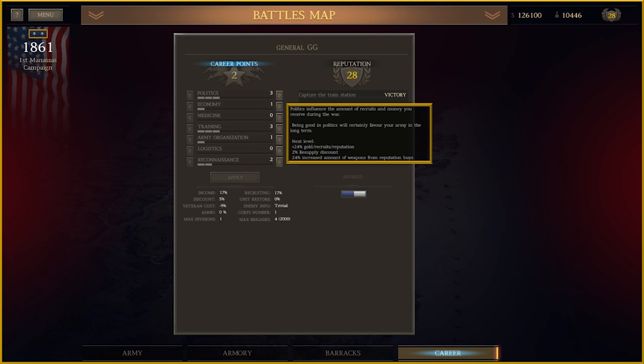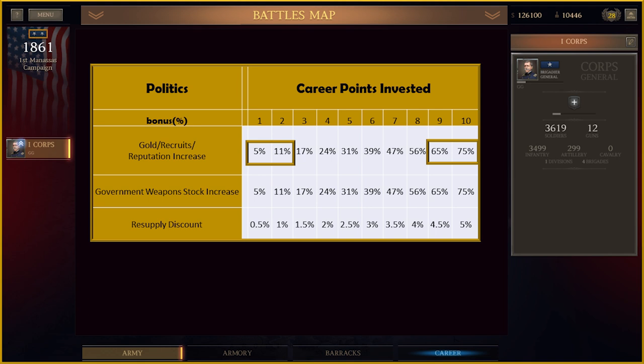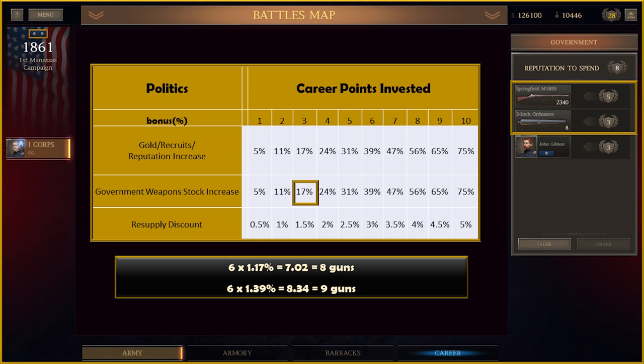Politics still gives you more money, more recruits, and a resupply discount. However, politics now affects reputation points and the quantity of weapons available for reputation. The more points invested, the greater the returns — the difference between 1 and 2 points is only 6%, while the difference between 9 and 10 points is 10%. For example, taking politics in the campaign setup gives 3 points, a 17% increase, so rather than 2,000 Springfield 55s available for reputation, there are now 2,340.